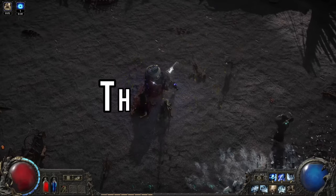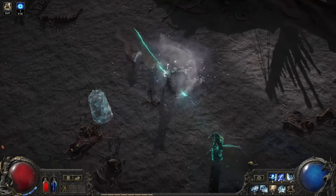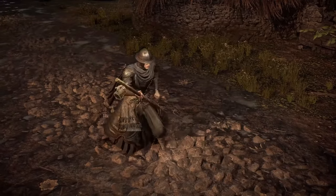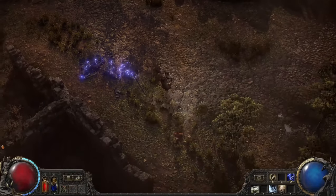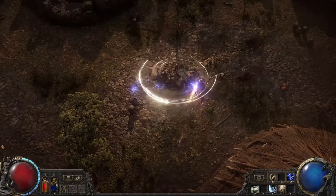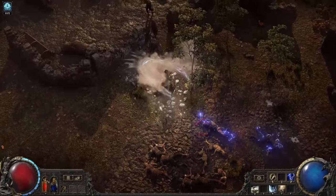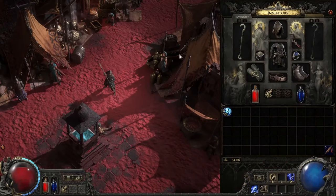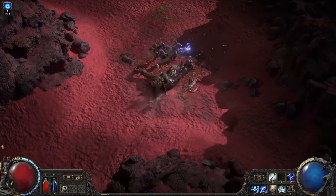First up we have the Monk. This class is all about speed, precision, and devastating combos. The Monk is a whirlwind of elemental fury and martial arts mastery. The weapon of choice is a quarterstaff — a versatile weapon that allows both swift strikes and sweeping attacks. You can harness the power of lightning, ice, and wind, and combine these elements for truly electrifying results. Imagine freezing an enemy solid, then shattering them with a lightning-infused blow.